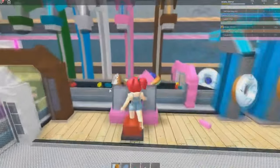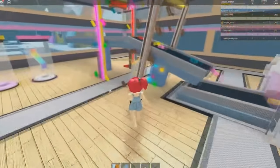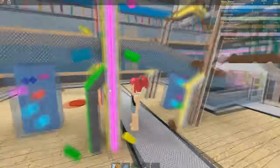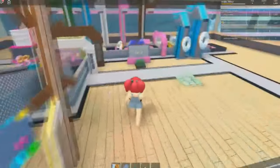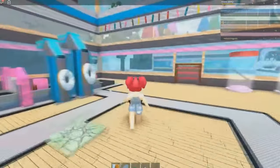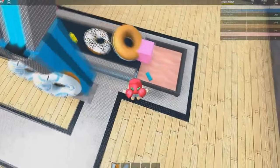How much money we got now? We have $2,000. Is there anything else we can buy with $2,000? I don't think so. We need to buy the giant donut chopper and then the second floor, so we need a whole bunch more money. We need to just wait around here for all our money to generate.